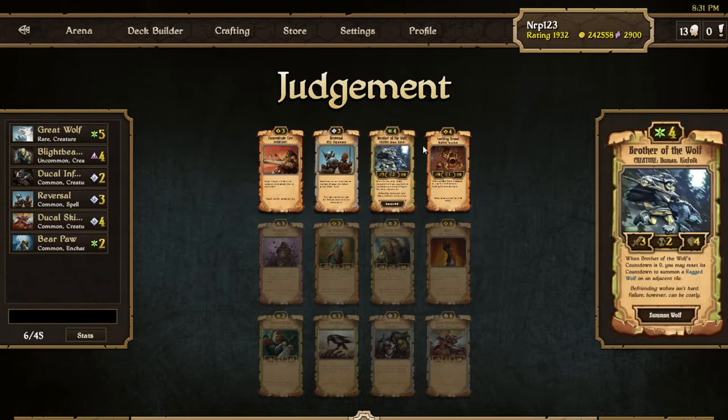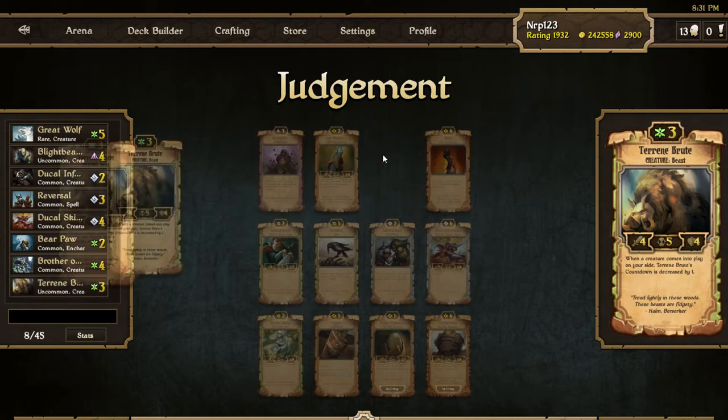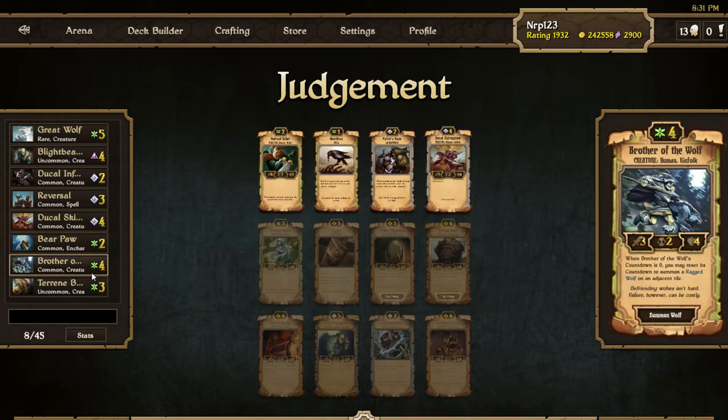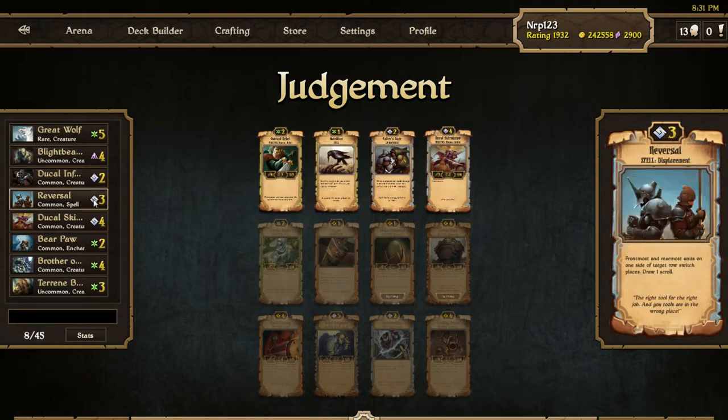Here I'll take Brother of the Wolf. Then there's Solemn Giant — I'll take the Tearing Root though we don't have any energy scrolls yet, but we do have a few order and growth ones. I'll take the Tearing Root, but now we don't have really good growth stuff anymore. We have four growth scrolls and three order scrolls.